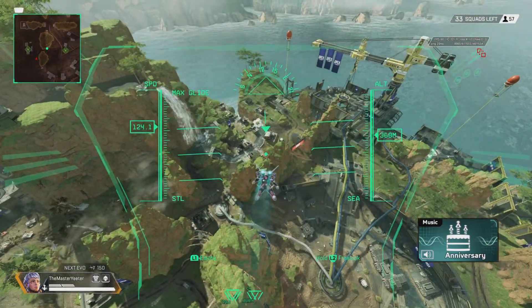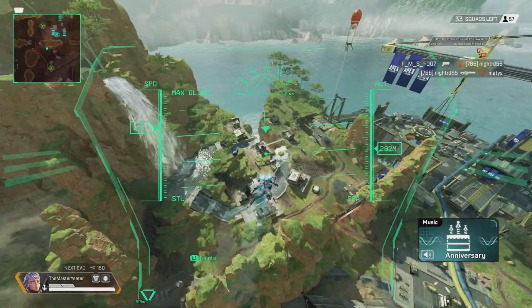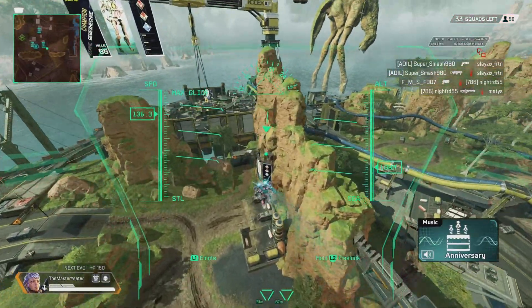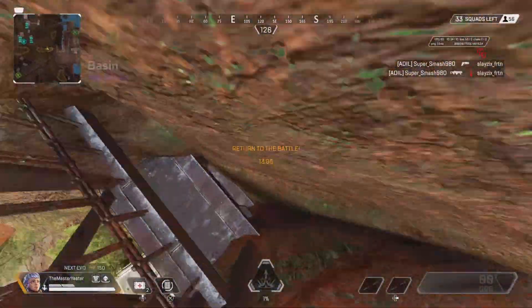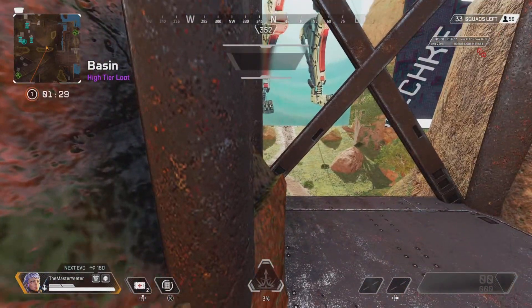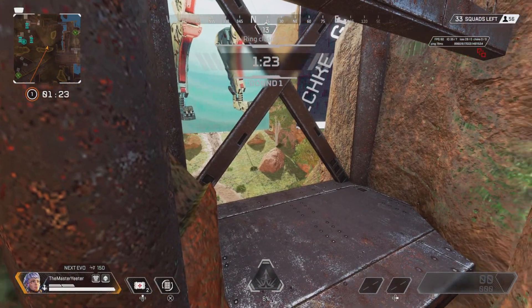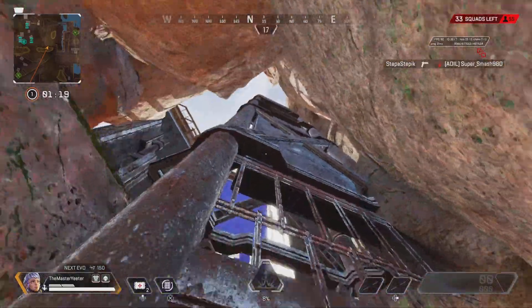This next spot is pretty broken - it can be done as any legend. You fly up here behind this banner, go behind and land down here like this. What a spot. I actually can't move much, but you can shoot through there and no one's gonna see you. It's insane.